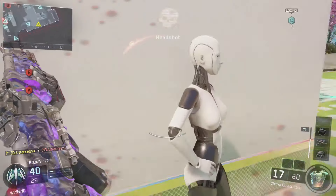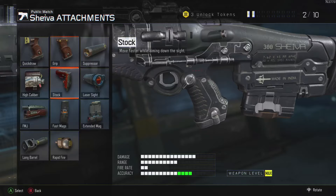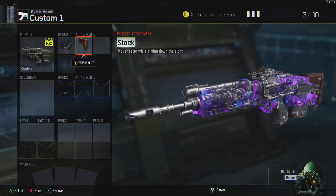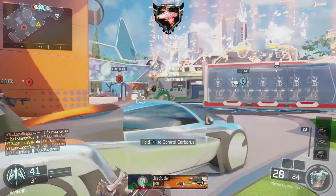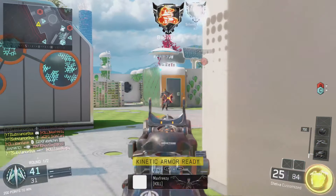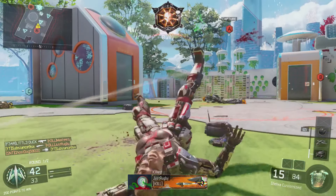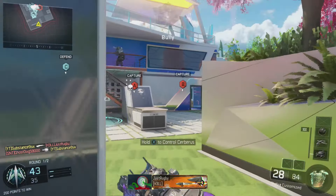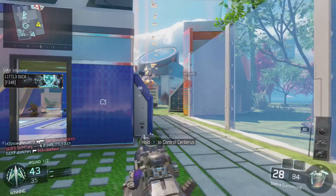Another big factor for me is the stock. If you can move faster while aiming down sights it gives you more of a chance of surviving in gunfights, because you can move left to right a lot quicker than an enemy not running stock. With this being a two-shot weapon, that mobility is a big factor and it also gives you a lot more accuracy in gun battles.